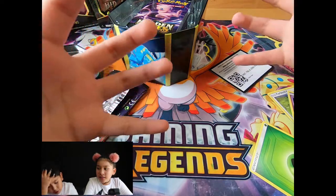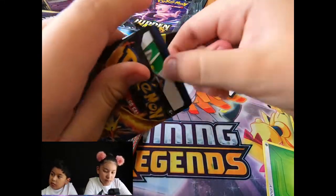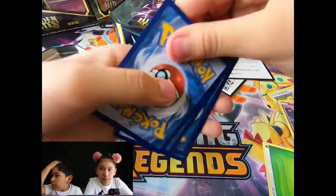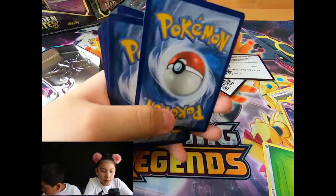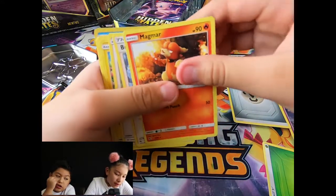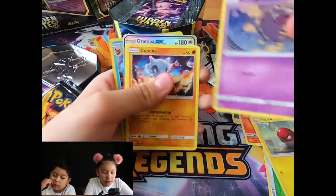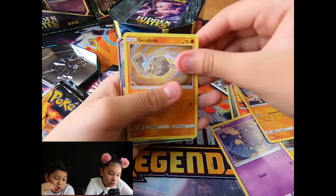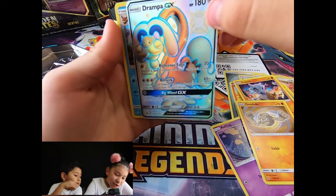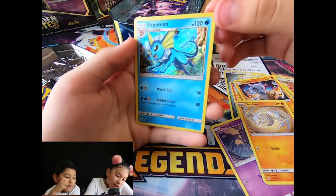It's so hard to open. Sister, you open the right shoe. Dad, can you open it? There we go. Code card. One, two, three, four. All right. Energy. Energy. A Magmar. Trainer. Trainer. Chansey. Pikachu. Voltorb. Koffing. Cubone. Geodude. Ooh, this is cool. A Grandpa GX. Oh, so it's tricky. A GX. We have a Vaporeon SR rare.